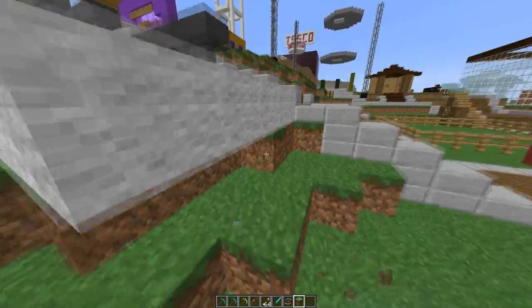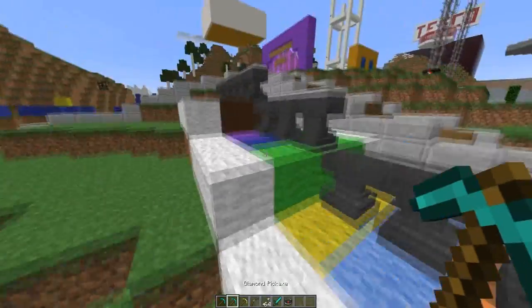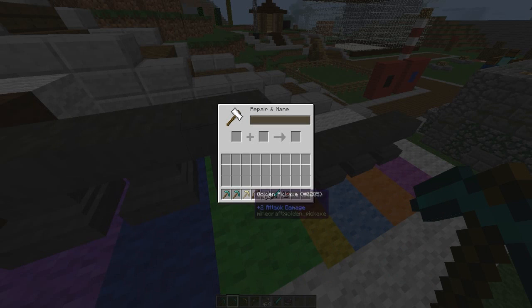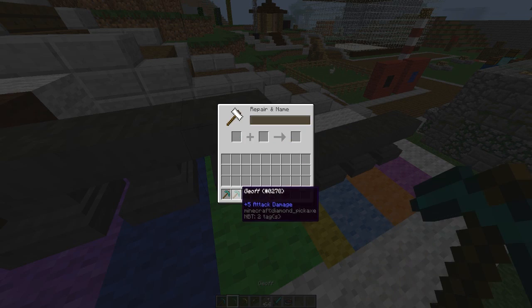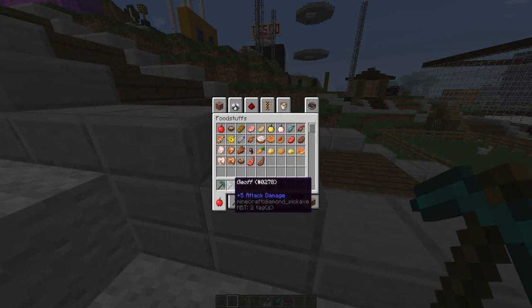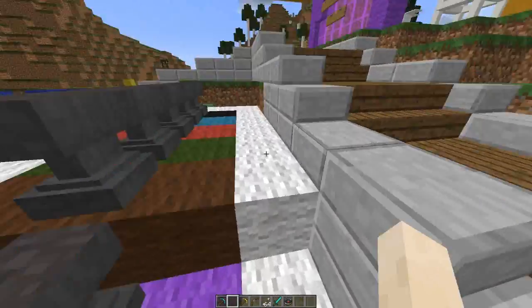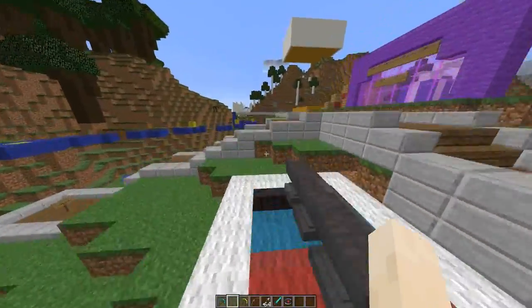It allows you to rename your tools using colors. Here we have a boring diamond pickaxe that you could name something like 'Jeff' — very boring, in italics. Why would you want to do that? However, with this plugin you can make them colored and use all sorts of things like bold.